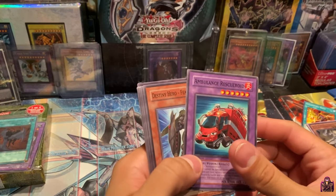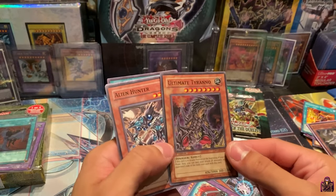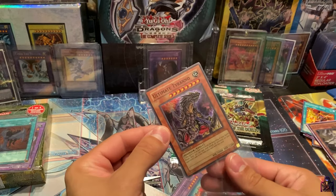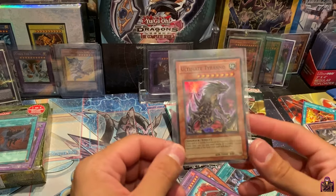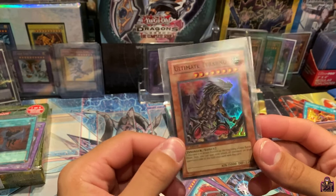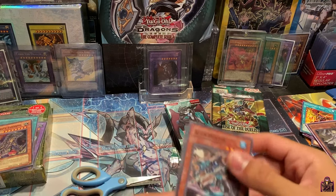Ambulance Rescue Roid, Destiny Hero Fearmonger, The Pass of Destiny, Orbital Bombardment — and oh! We have a Super Rare Ultimate Tyranno! Oh my god — I remember getting this card for the first time in the Super Conductor Tyranno structure deck. Comment down below — you guys know what I'm talking about. Ultimate Tyranno — wow, that is a crazy, beautiful card. So another Super Rare — I'll take it.